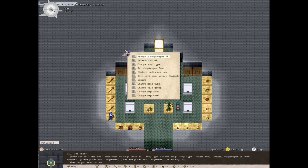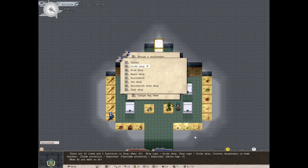In Elona Plus we have shop types; in the base game you just have a general shop. You can change the shop type at the register. 'Goods' is the normal option — you can sell any sellable item with no bonus or restriction. That's the only option in base Elona. You can also make a food shop, which only accepts food/consumables but gives a 20% boost to selling price.